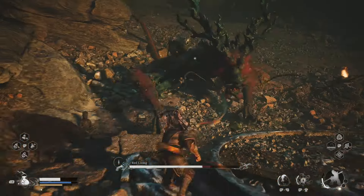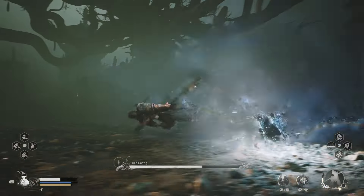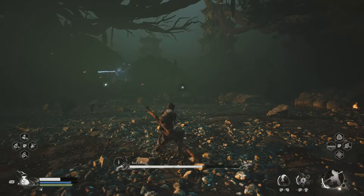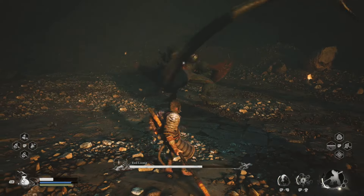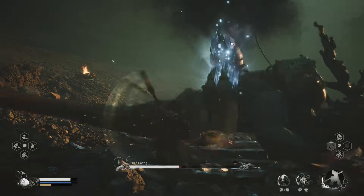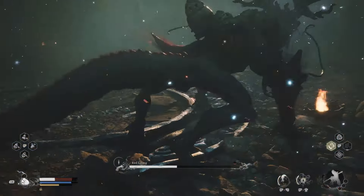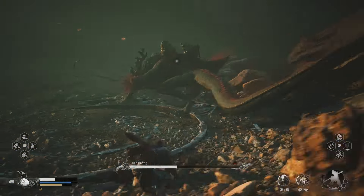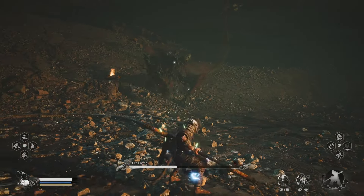From there, you basically just rinse and repeat this process, destroying a new jar each time, and that actually makes the fight relatively simple. This is the first dragon type enemy you can face and they do get progressively harder from there, but for winning this fight you'll get some crafting materials that can be used to upgrade your staff in the future. You will need some additional items for that as well, so keep that in mind, but hopefully you found this secret boss guide helpful.